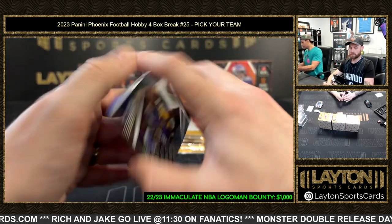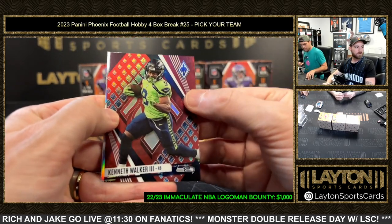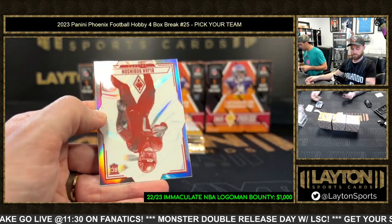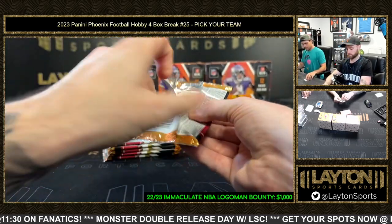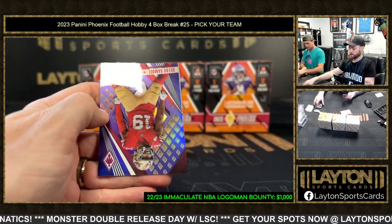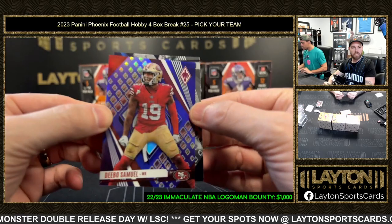Color burst Jay Ajayi for the Vikings. Got a red Kenneth Walker the Third, out of 199, Seattle. Bijan Robinson rookie Contours - Falcons. Thunderbirds Lamar Jackson purple. Debo Samuel for the San Francisco 49ers, 8 of 99.